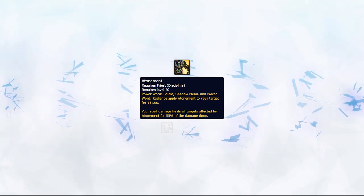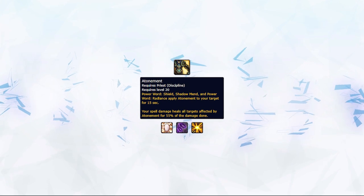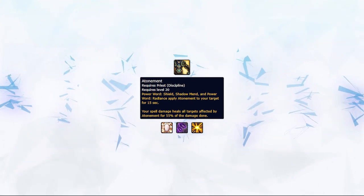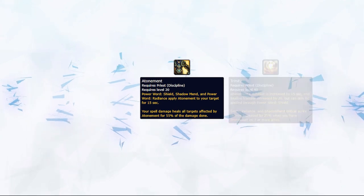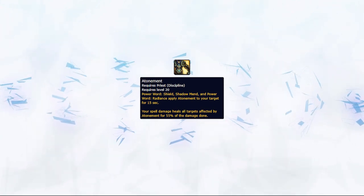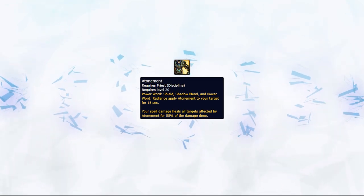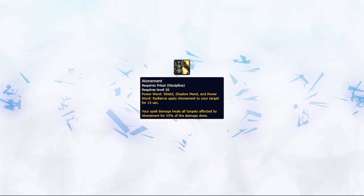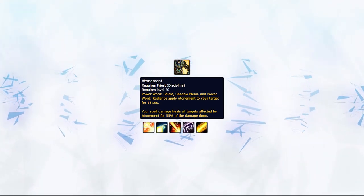You can apply this with Power Word Shield, Shadow Mend, and even Power Word Radiance. However, the main way you apply this is with Power Word Shield, and if you're playing Trinity, it's the only way you can. To min-max your healing as a Discipline Priest, you want to maximize your time spent healing via Atonement, which can be done via your damage spells: Smite, Penance, Purge the Wicked, Fiend, Solace, and Schism.